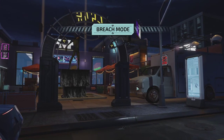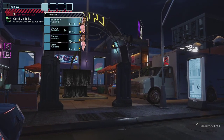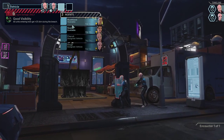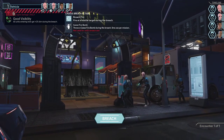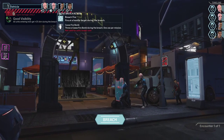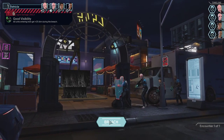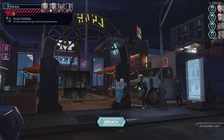Well, that seems easy enough. All units get plus 25 during the breach. Chirub goes in first. We're getting an aim bonus secondly, and we can't use the firebomb. Nope, can't use it. Alright, good enough. Let's go.